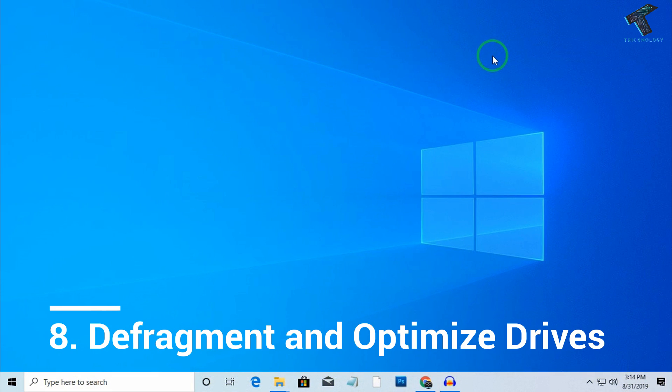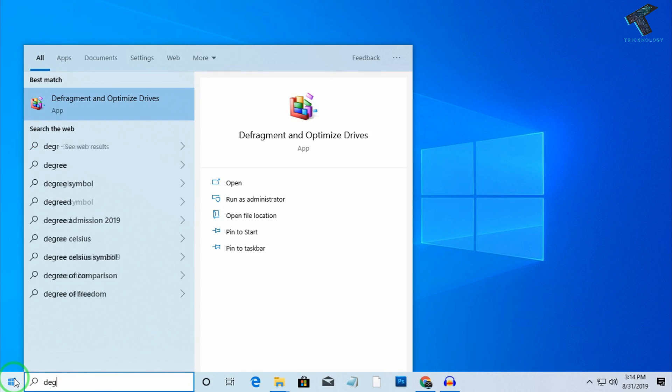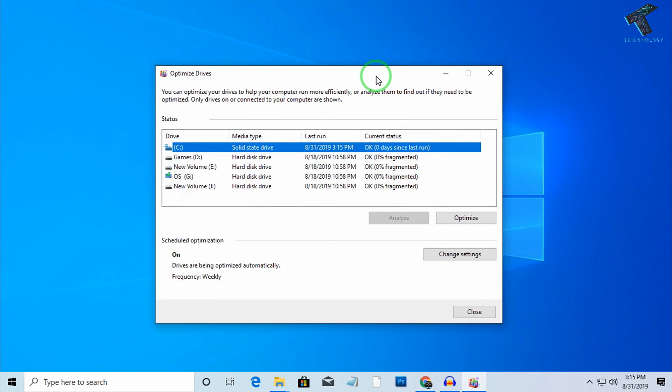The next step is defragment and optimize your drive. Go to the Start menu and type Defragment, then click on Defragment and Optimize Drives. Select your C drive, where your program files and Windows files are saved, and click Optimize. It will take some time to optimize your drive so wait for a few minutes.